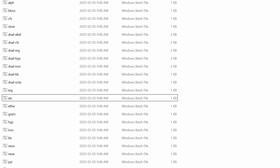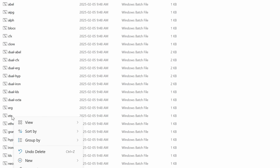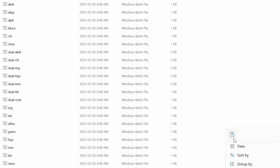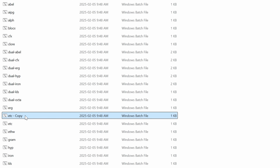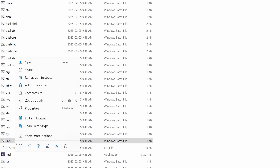Once you download and extract Rigel Miner, scroll through the bat files — there's no Kwai bat file by default, so you have to make your own. Pick any single-coin bat file (not a dual-mining one), copy it, paste it as a new bat file, and rename it to 'kwai' so you know which one you're dealing with.